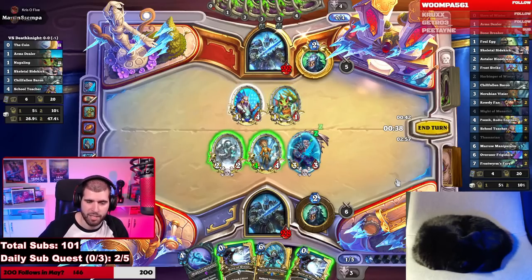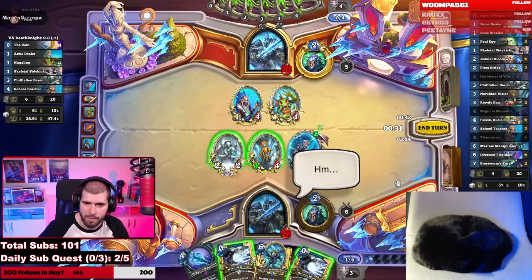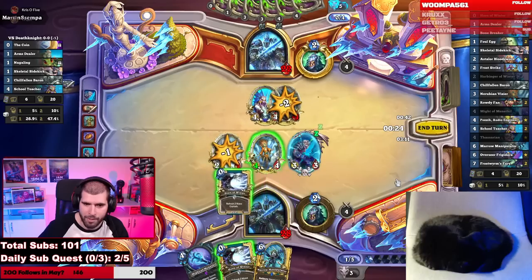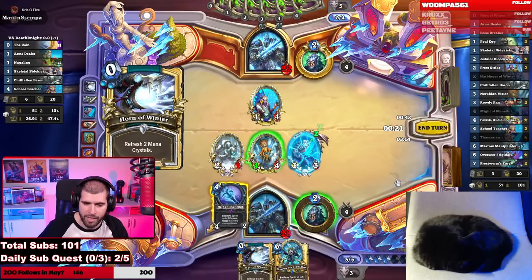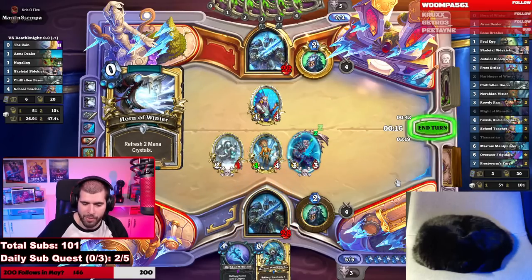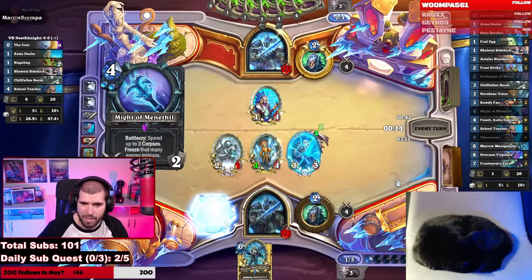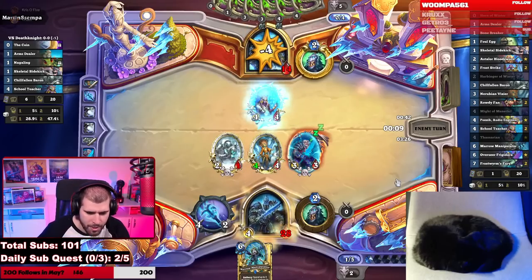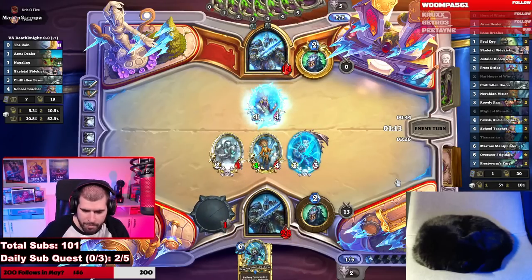I'm actually considering trading the 2/2 into the 1/1 and then double Horn of Winter into Might of Manifuel — that sounds interesting. 2/2 trades the 1/1 and double Horn into Might of Manifuel and you go face. We're very far ahead right now and he is totally cockblocked by us. Next turn the Marrow Manipulator should still be decently fed because you only spent one corpse here and we have plenty of corpses on the board. He definitely needs to kill him, so we should have a jolly good follow-up.